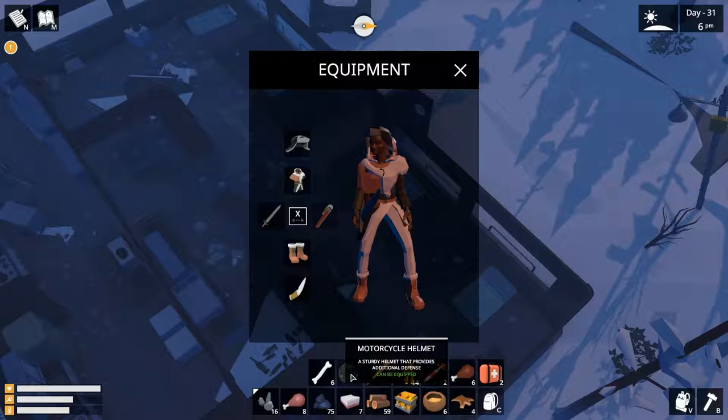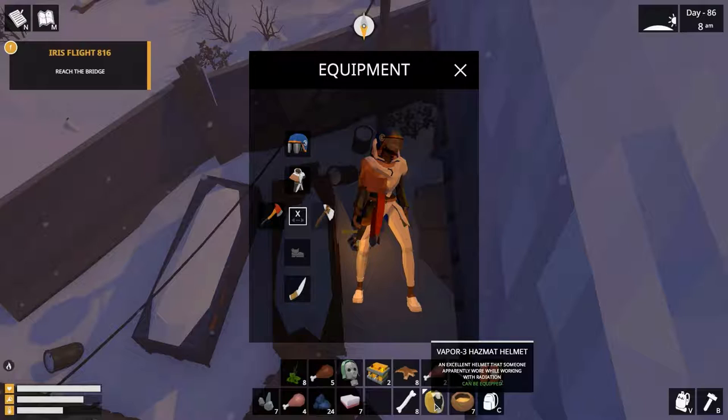Motorcycle helmet — a sturdy helmet that provides additional defense. The motorcycle helmet I found in the same diner where I found the baseball bat. Vapor 3 matte helmet — an excellent helmet that someone apparently wore while working with radiation. This one I found during the quest Lost Future and Wrong Place, Wrong Time. And these were all the headpieces I found so far.